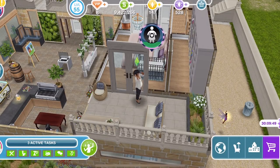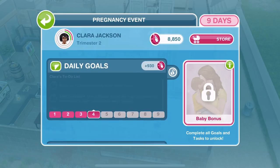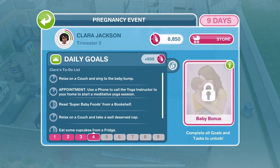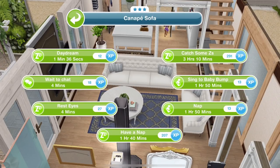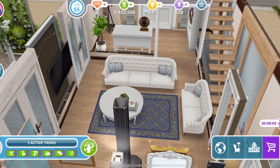Let's go ahead and start today's daily goals — we'll go into the pregnancy event. Fingers crossed there's no problems with crashing today; yesterday I had a bit of an issue for a few hours with the game crashing. So day four — you can see underneath her name it says Clara Jackson, trimester two. She's got a lot of things to do today. The first thing: relax on a couch and sing to the baby bump. Oh, what an adorable little thing to do! Let's find a couch — yes, these are three star couches. We'll do sing to the baby bump first for one hour and fifty minutes.